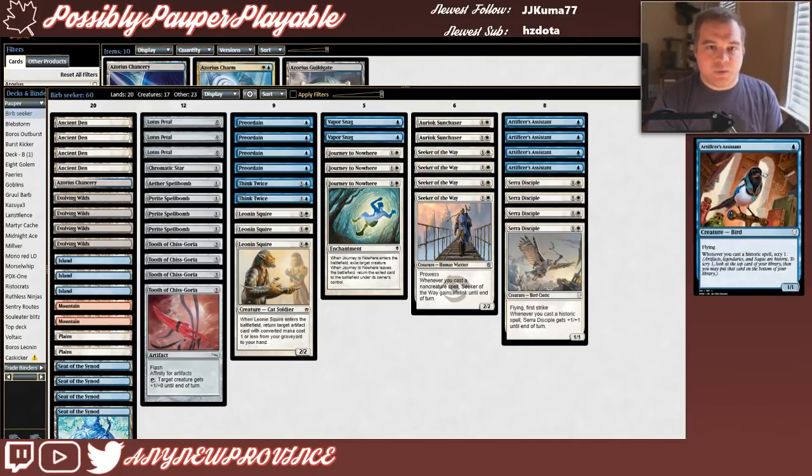Next is Artificer's Assistant, which costs 1 blue for a 1/1 flyer — anemic on its own — but whenever you cast a Historic spell you get to Scry 1. Our deck relies heavily on synergy, so the Scry ability really helps us draw into the right half of our deck when we need it. Sometimes we just want another artifact spell to pump up Sarah Disciple, but other times we need a cantrip to keep our land drops flowing.